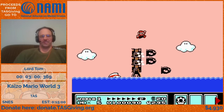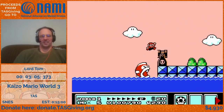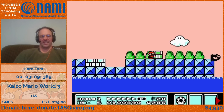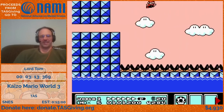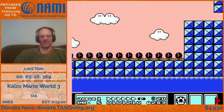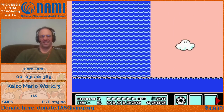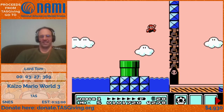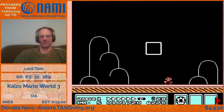This is our first bullet bill manipulation level. Getting the bullet bills to fire quickly is key, so we're limited by how soon it fires and how fast it can travel. A little wall jump there lets us avoid having to wait for those bullet bills.